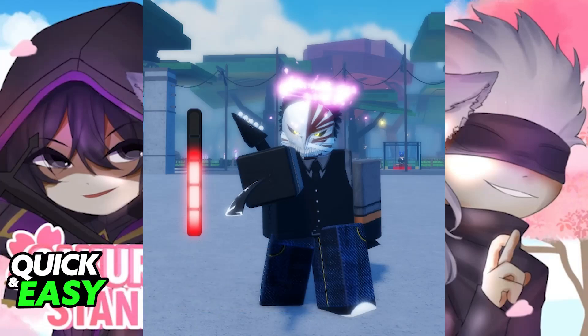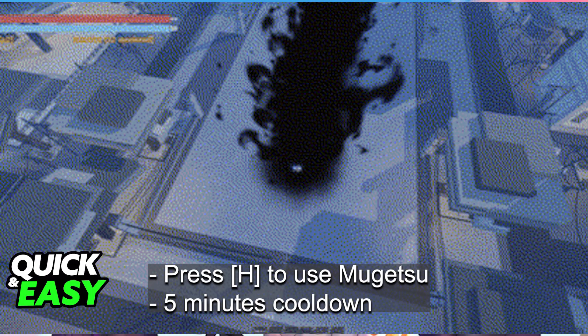Mujetsu is part of the Kurosaki Ichigo moveset, so you will be able to use Mujetsu when you are playing as Ichigo. To use Mujetsu, all you have to do is press H. This has a cooldown of 5 minutes. This puts you into an animation changing your clothes to the Mujetsu clothes, giving you the blade of the Deep Black Reiatsu.